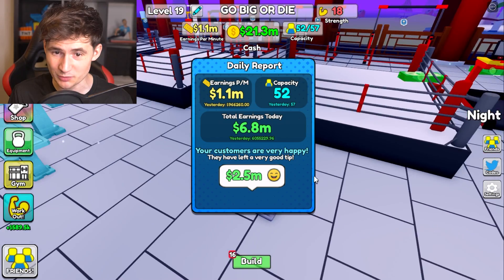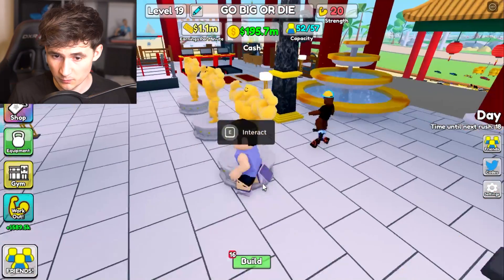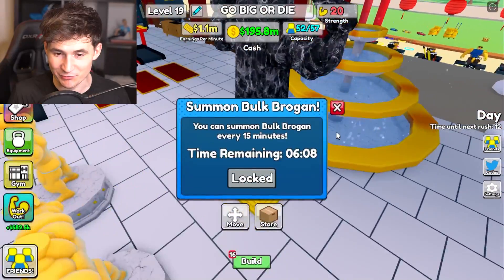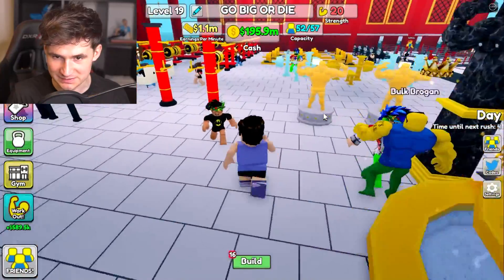We made 6.2 million and got a few more in tips. We need to work out. We need Bulk Rogan now. Can we use a statue? I think one statue here. Okay, we still got one statue, dude. This is insane — having four statues for Bulk Rogan. He ignores me, he doesn't care for me.